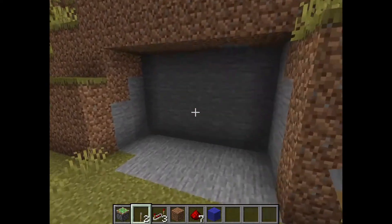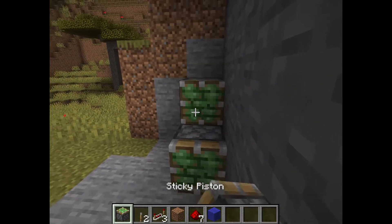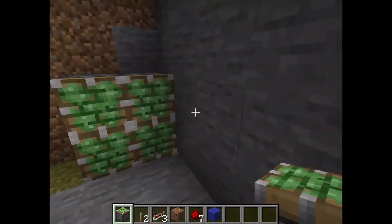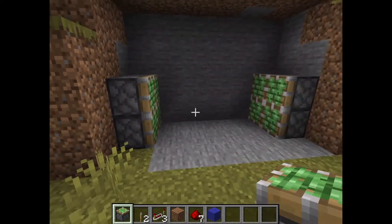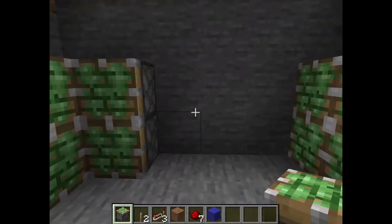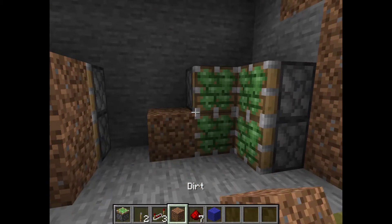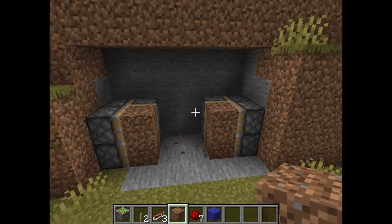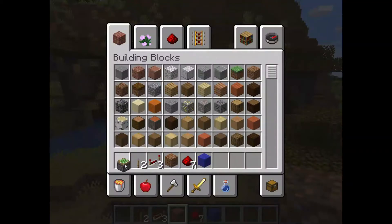Again, if you're not on PC edition, this will not work for you. We're just going to start off by putting a 2x2 piston in each corner like this, and then putting a piston on the back here. Then just put your block of the hill in front in that little 1x1 gap. And that's all the pistons you need.